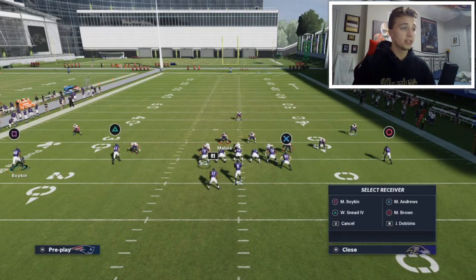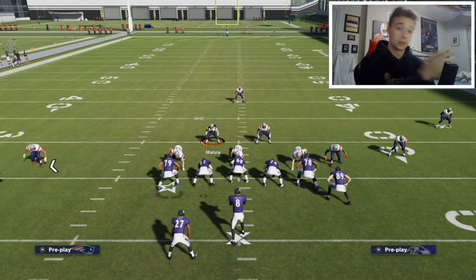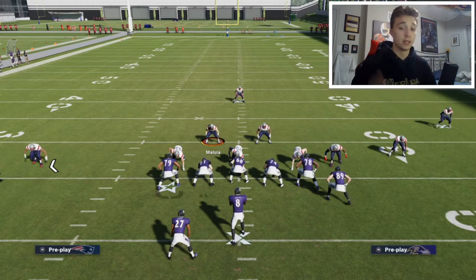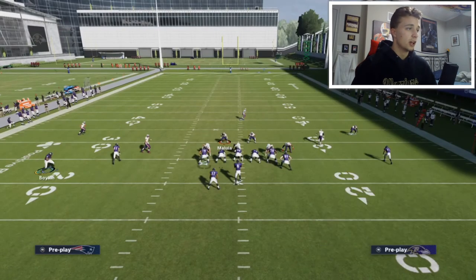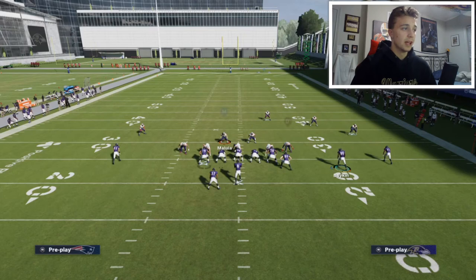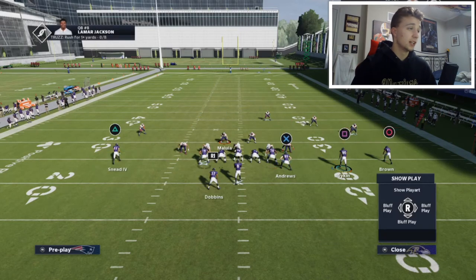I like to streak the running backs so that by the time the post route develops, they distract the safety into playing his middle third zone. I also like to put Andrews on a delay fade. Then I can double team the outside linebacker to the right — since it's a 3-4, I can see which one is rushing, so I want him double teamed to get out of the pocket, especially since Lamar's right-handed, making it a much easier throw. I also like to motion Boykin for the drag. To do the double team it's left stick down, move over to the outside linebacker and double team there.